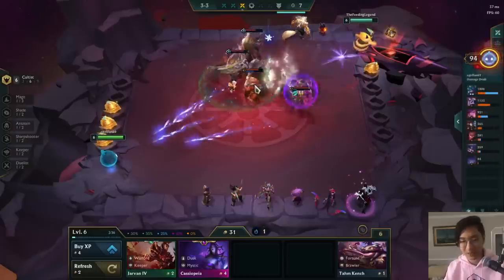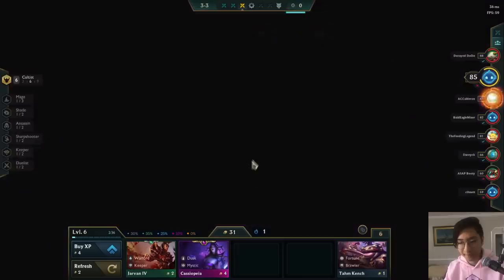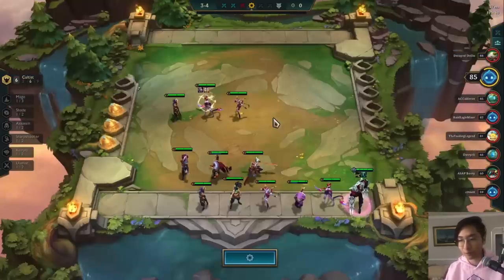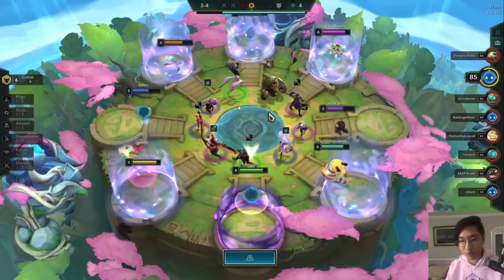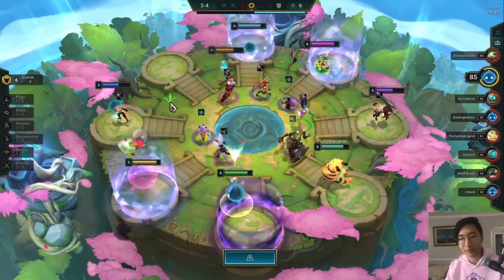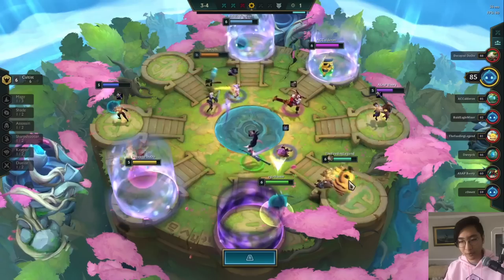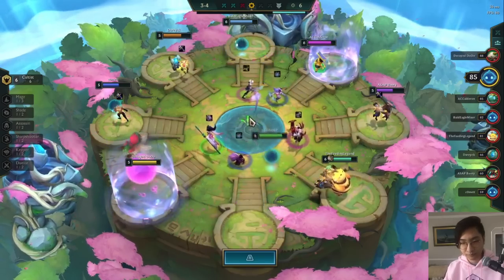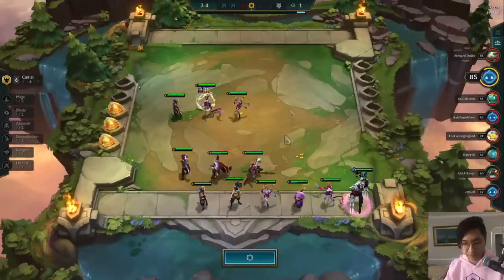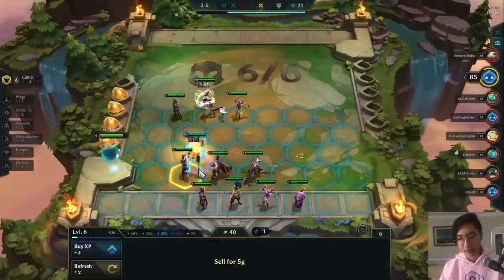He ends up winning because I have no upgrades — I probably should have just played Zed. We want a sword to get Hextech Gunblade on Evelyn, or a bow on Zed so we can win streak since Rapid Fire Cannon is really strong on Zed. We do end up getting the bow. We then get the Evelyn upgrade super early, which is really nice. Since we have Zed with perfect items we need to put him back in.